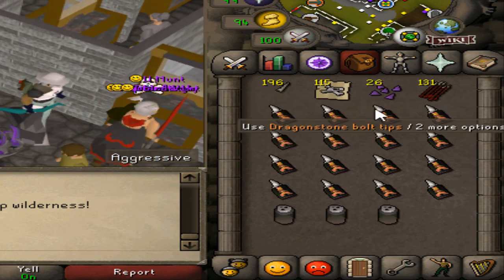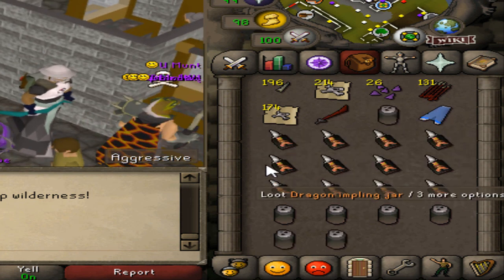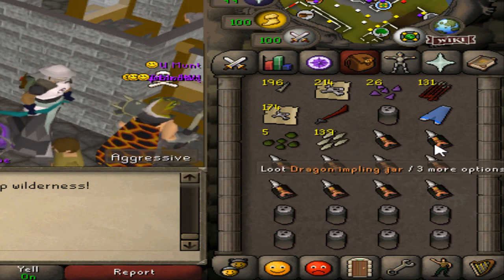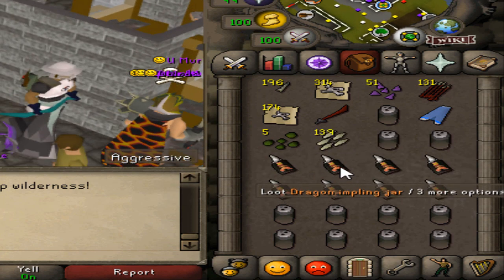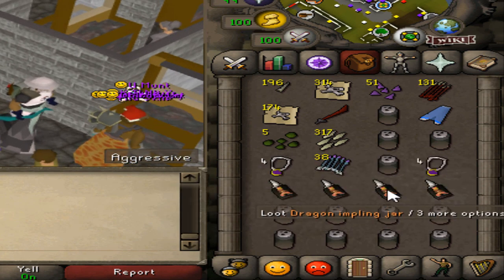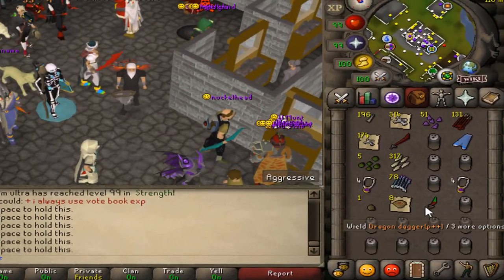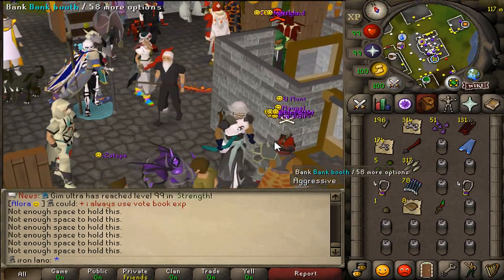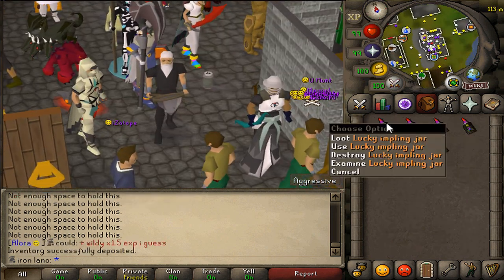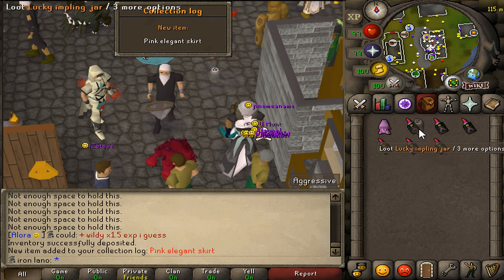From the dragon imps: 100 dragon bones — won't be needing those anymore — dragon arrows, baby dragon bones, snapdragon seeds — exactly what we need for restore pots — glory, dragonstone bolts e — amazing. Also a magic seed, a dragon dagger, and lots of jars. That's what we got from those. Now on to the lucky imps — only caught seven.